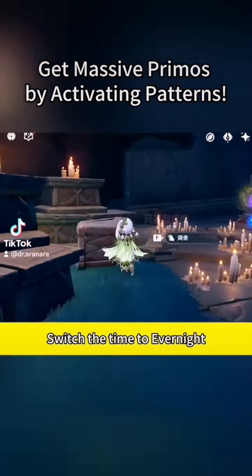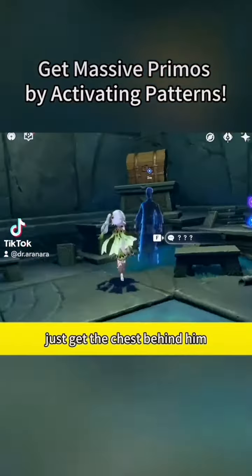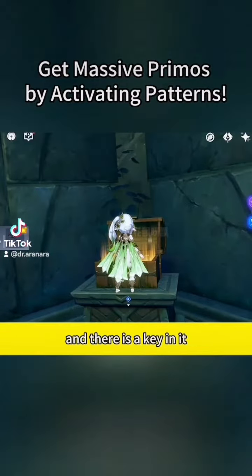Then the stone gate opens. Enter the gate and turn left, then switch the time to Evernight and jump off the edge. Find this NPC — don't mind him, just get the chest behind him. There is a key in it.